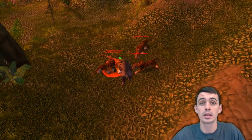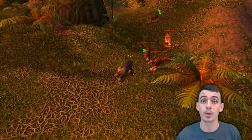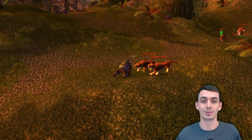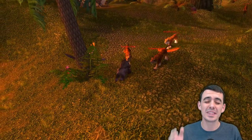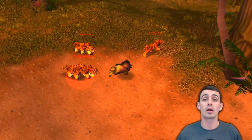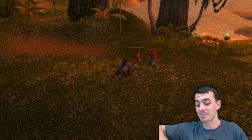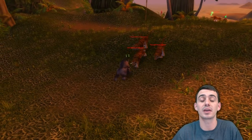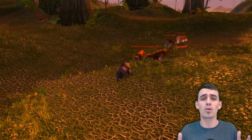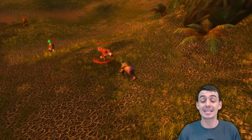In Warsong Gulch, you're a druid running the flag through the middle of the map and a rogue opens up on you — he gets put to sleep, you cap the flag and win the game. In Arathi Basin, a rogue starts his opener and his first stun puts him to sleep. You re-stealth and you've got the advantage. This chest piece is basically best-in-slot for twinks from 30 to 50, and it even puts hunter pets to sleep.